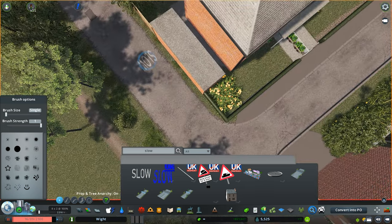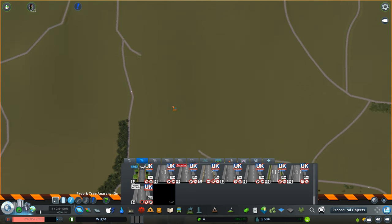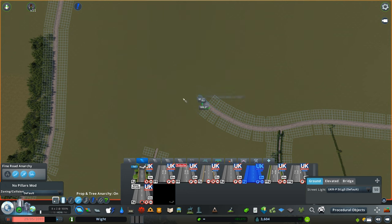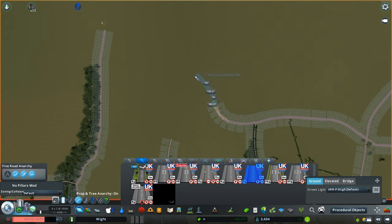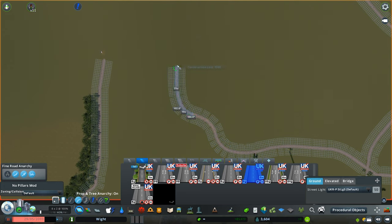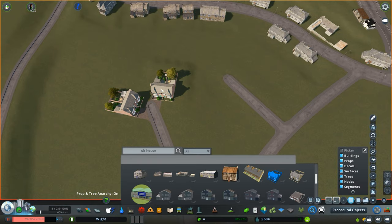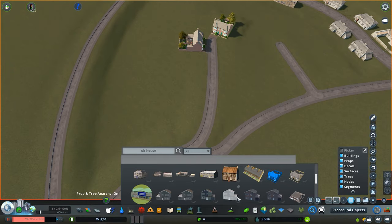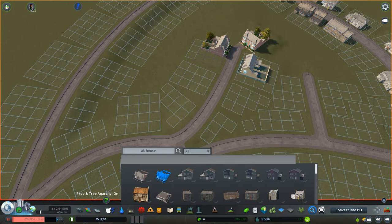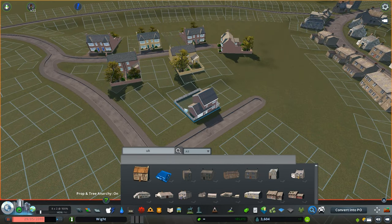Before we do anything we need to do some planning. Over the years I've learned that planning before you build is so important and it really helps with the workflow. I remember when I first played this game I didn't plan at all — I didn't even have an idea of what I was going to place down first. The first road always seemed like such a difficult thing to do. Planning really does help from the offset, and there are a few things to consider before we even place down that first road.